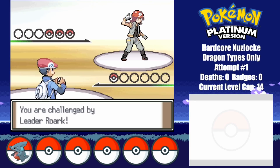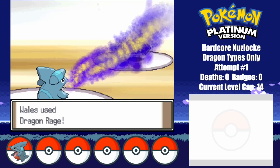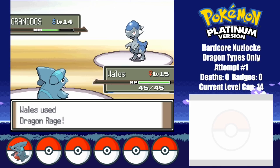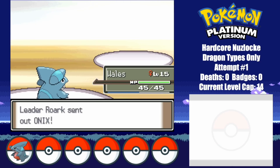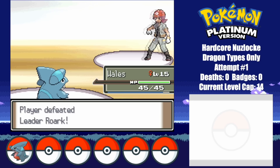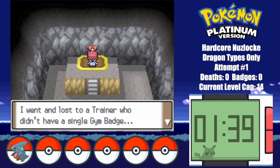I then make my way to the first Gym, where I take on Roark's team of Rock types. As this is still early on in the game, Dragon Rage should handle this team pretty easily. Cranidos manages to survive one hit, but goes for a potion which lets me take him out right after. And there goes Onix too. I've never had such an easy first Gym in my life.